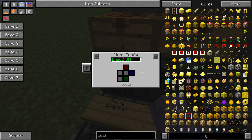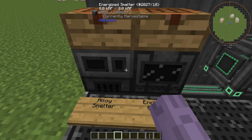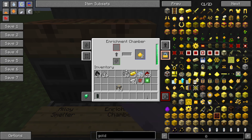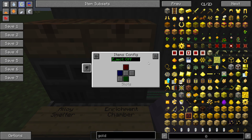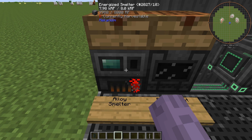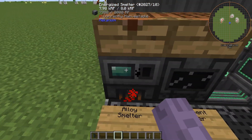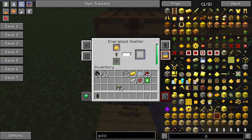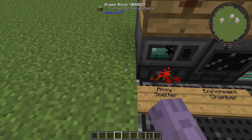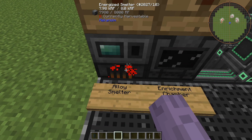It's worth mentioning that you need to set the input on the other machine as well, and also enable auto-eject. Now it's already processing the ore and it will end up in the Metallurgic Smelter. You'll probably need some form of item transport to move the output into a chest, but we'll cover the different types of item tubes in Mekanism in another video.